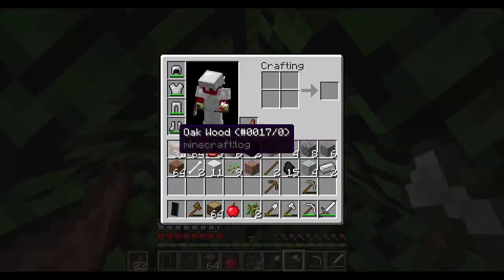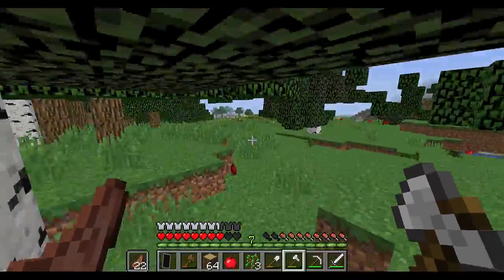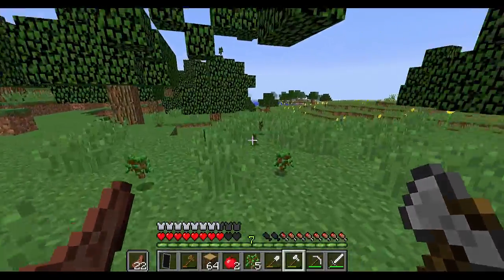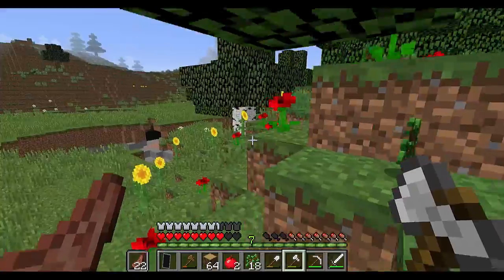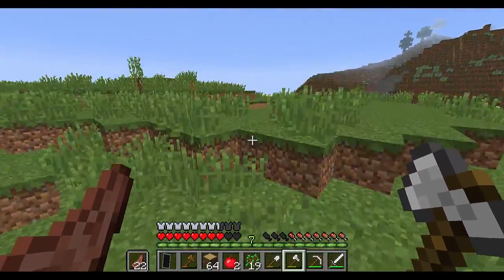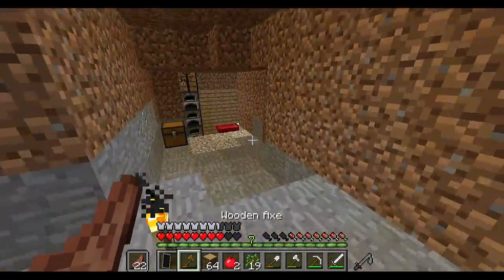We have a decent amount of wood. As you notice I didn't cut down any birch — if I want to use birch in a build I'll certainly come chop it down, but for now it's not really needed. Pick up all the saplings, make sure not to forget them, because once I run out of forest I'm gonna need to plant more trees.